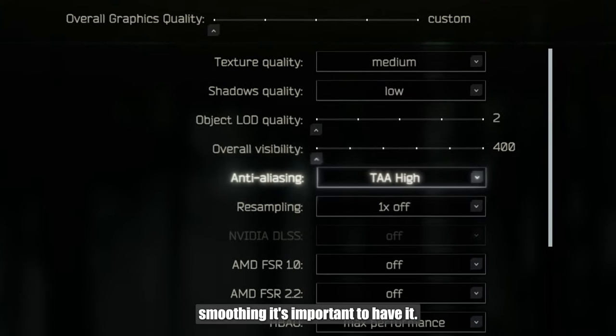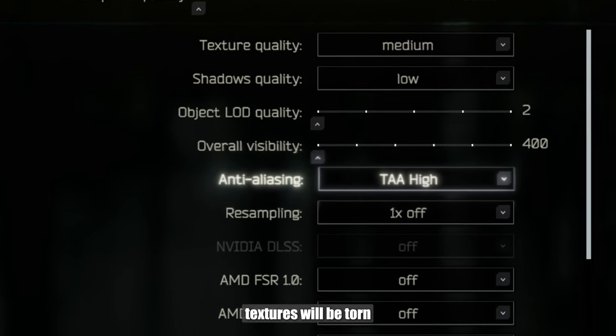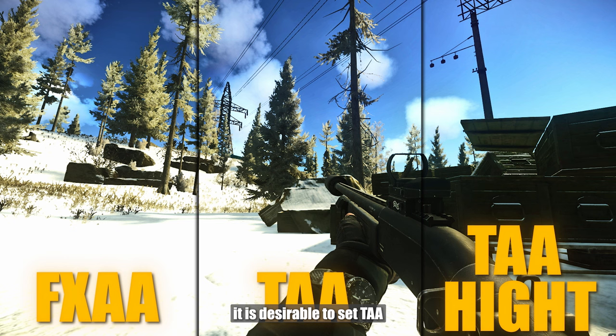Smoothing is important to have — otherwise the textures will be torn. It is desirable to set TAA. FXAA loads the computer less but looks worse. And TAA high has almost no difference from regular TAA.